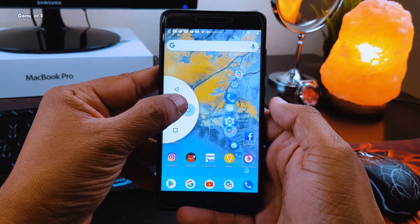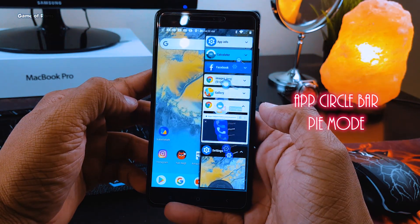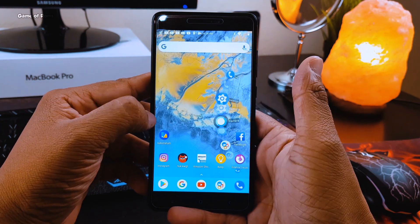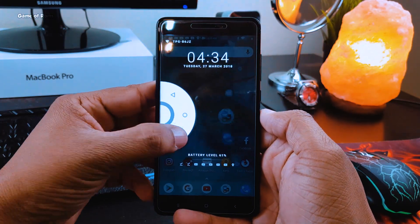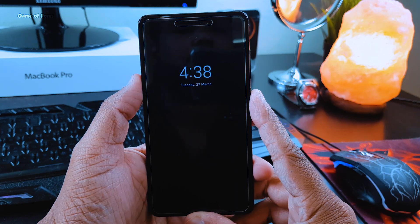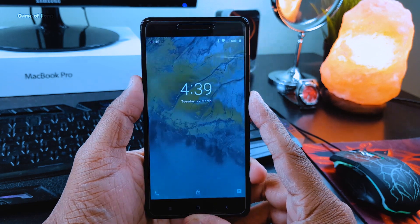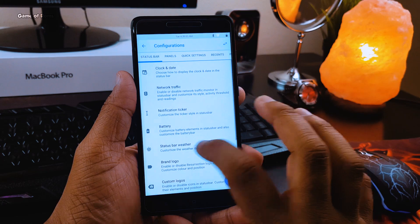Not to forget, we have FCircle bar and Pi mode in this ROM. My personal favorite feature is always-on display, but be careful — if you don't have an AMOLED display, this feature can actually drain your battery.